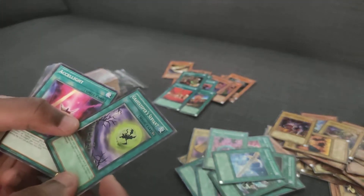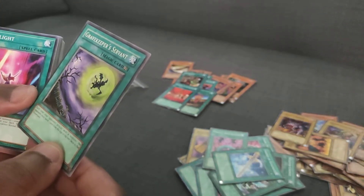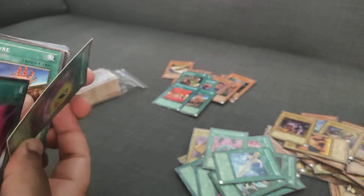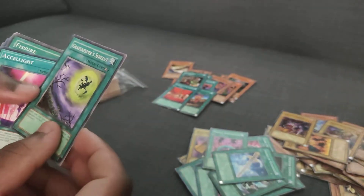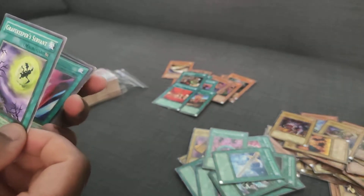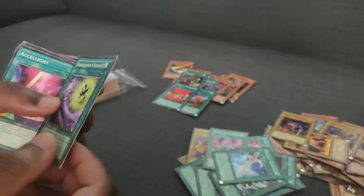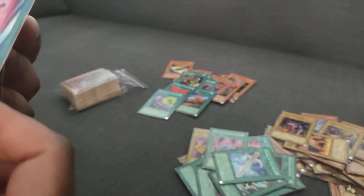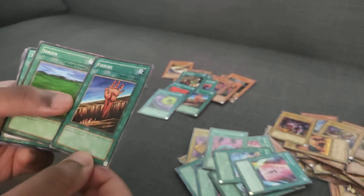Oh, I just realized this says 'magic' — this says magic card, which is so nice, so fun. I'm going to have to double-check some of these to make sure they're real. With older cards they don't look the same, so they feel weird. Excel Light — this is a more recent card from Legendary Duelist 3. Another Fissure.